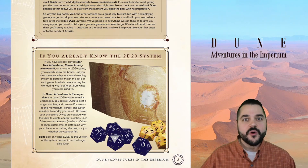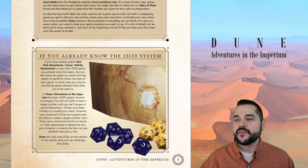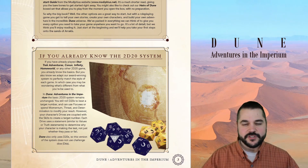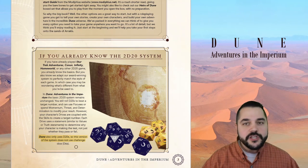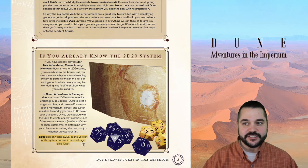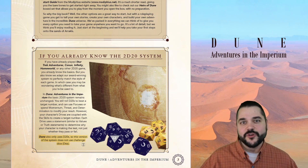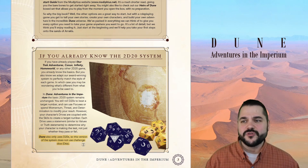At the very core of 2D20 is the dice pool, and we're used to seeing d20s being used to determine successes and d6s to determine the amount of stress or the amount of work accomplished on extended tasks. But here we see something different — a first departure of the system. It says down here at the very bottom: 'Dune also only uses d20s — this version of the system does not use the challenge dice d6s.' That's quite a departure from the system, because anyone who's been playing Modiphius games using 2D20 is used to having a handful of d20s and a handful of d6s.